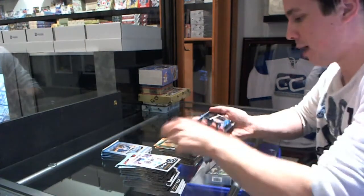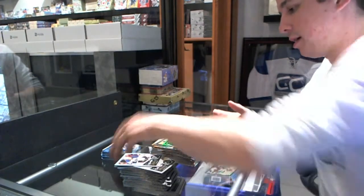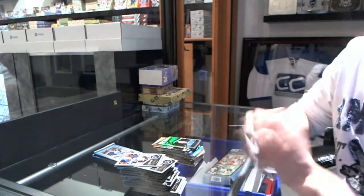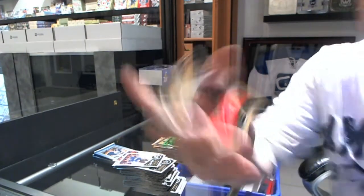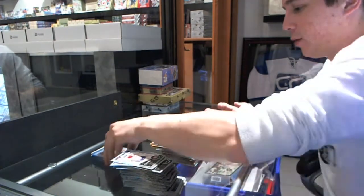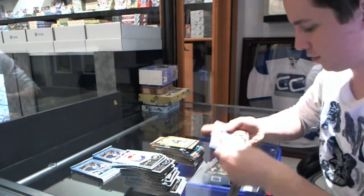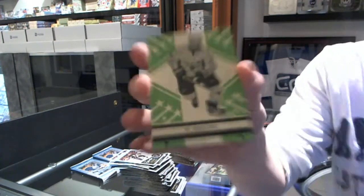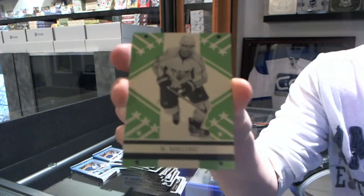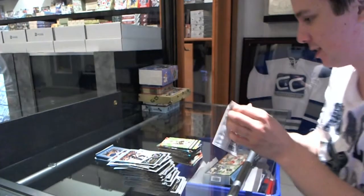We've got a retro for the Devils' Brian Rolston and a rookie rainbow for the San Jose Sharks' Alex Staloc. I might be able to pull this off in record time. Legend for the Chicago Blackhawks' Doug Wilson and a retro for the Penguins' Aaron Ascham. It's going to be close. Retro for the Ottawa Senators' Matt Karkner and a retro blankback for the Nashville Predators' Nick Spalling — a retro blankback for the Preds.